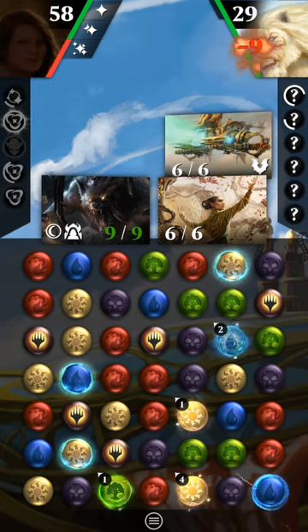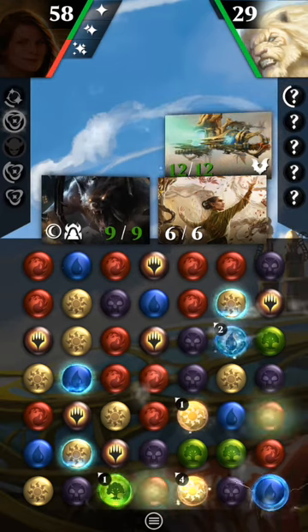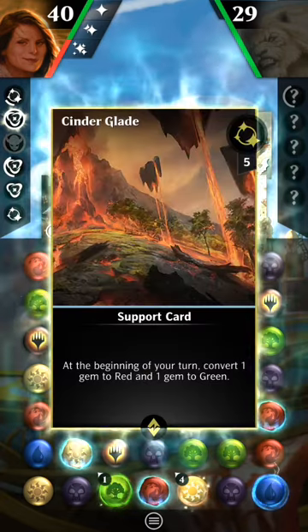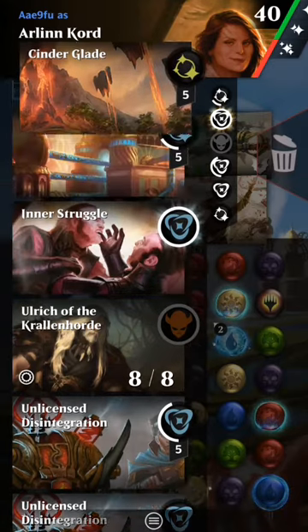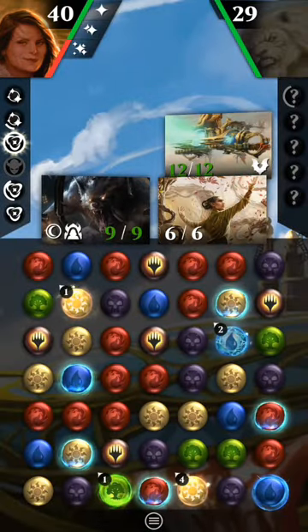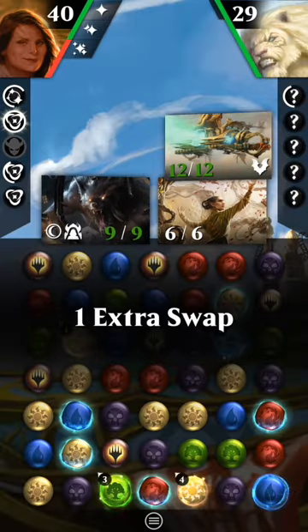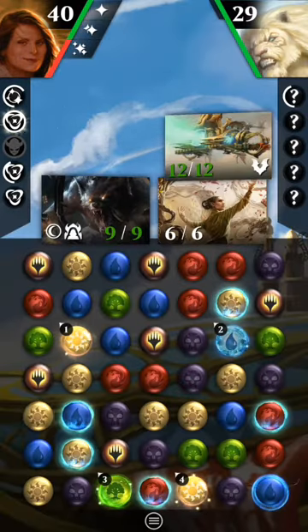I'm not going to kill anything there. Remember he has that ability — this killed me last game. So he's going to do 18 damage to me. I should have actually gotten rid of one more card. So I need to cast both these guys, which is 10 mana. Good. Let's do that and see where we're at. I need two mana, which shouldn't be too much trouble, and then they're going to do 18, so I need two turns.